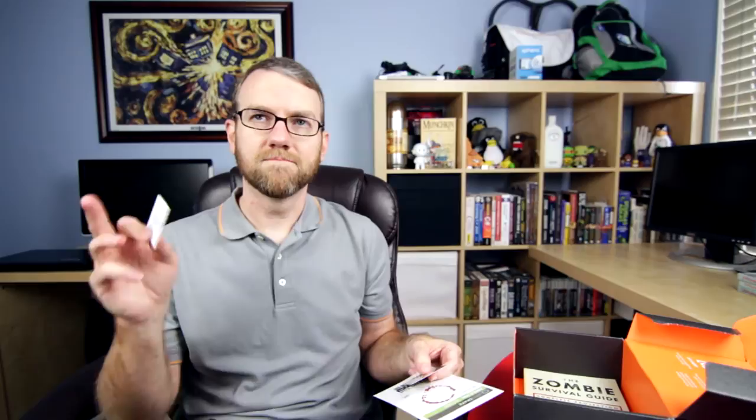We've also got a Graphic Lab Cure for the Common Tea coupon code — purchase $15 or more, get $5 off at GraphicLabTeas.com. This t-shirt and the caffeine one I got a couple of months back are both Graphic Lab shirts, so I will definitely be taking a look at that. Still haven't used the Woot shirt coupon, so I'm going to have to use that as well. We've got a zombie hunter identification card — it says Loot Crate Zombie Hunter.